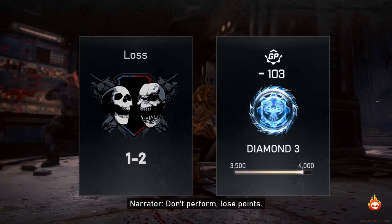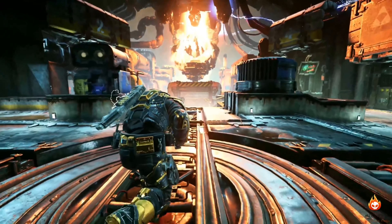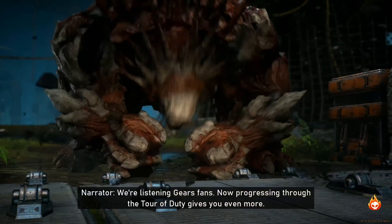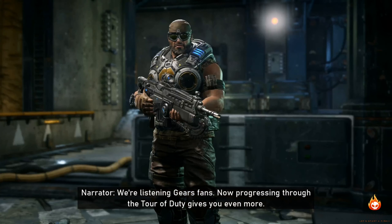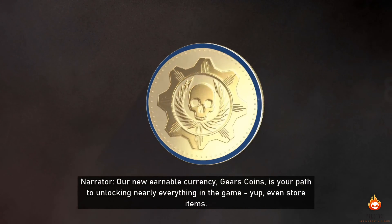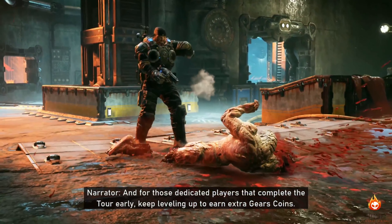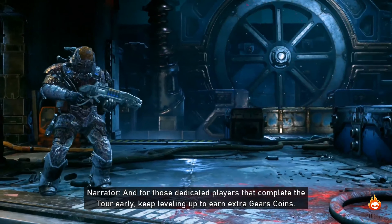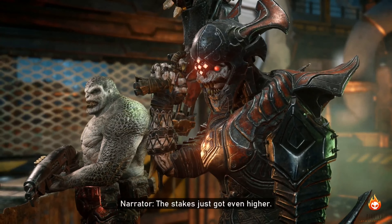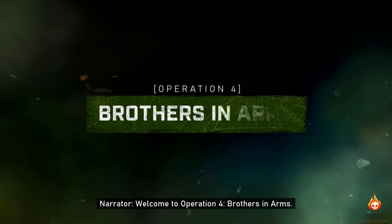Don't perform, lose points. Have you got what it takes to make it to Master? They're listening, Gears fans. Now progressing through the Tour of Duty gives you even more. The new earnable currency, Gears Coins, is your path to unlocking nearly everything in the game — yep, even store items. For those dedicated players that complete the tour early, keep leveling up to earn extra Gears Coins. Welcome to Operation Four: Brothers in Arms.